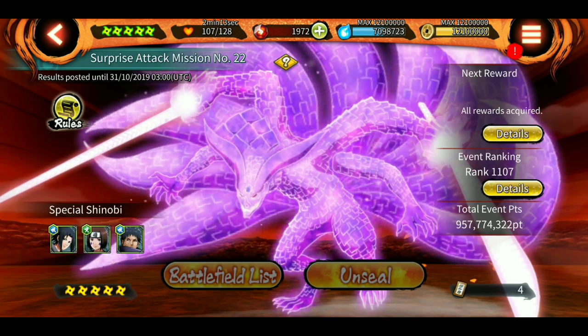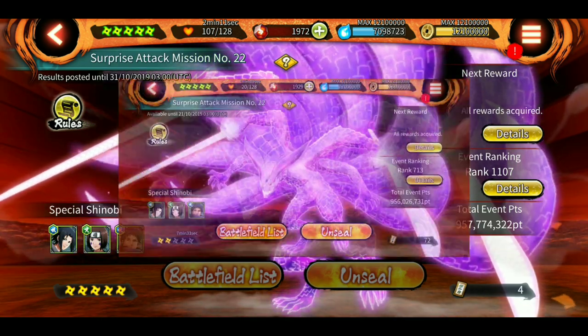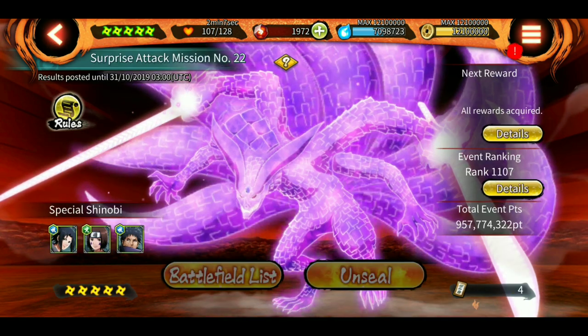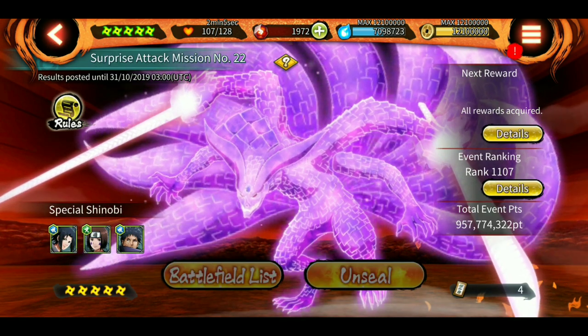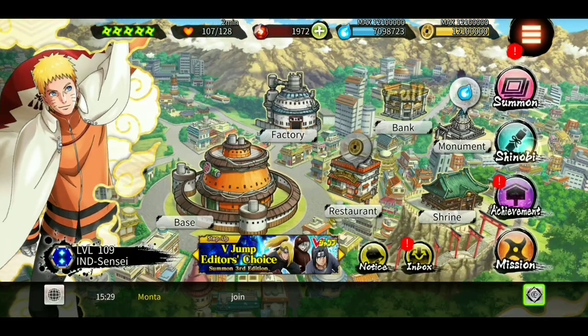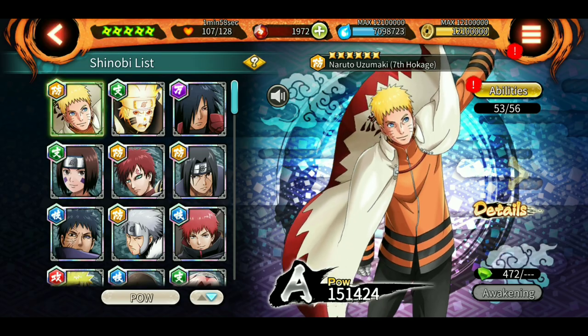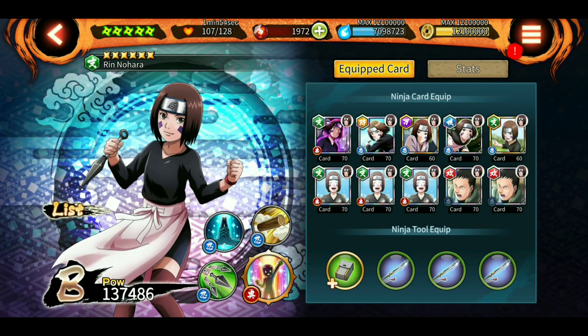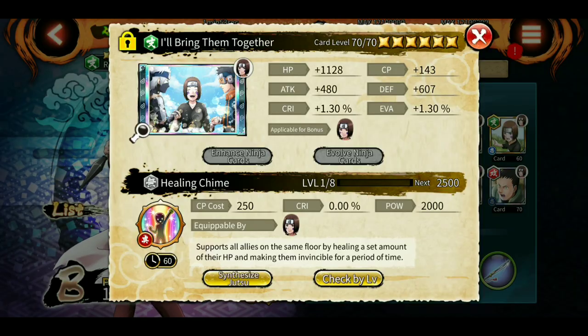Now jumping on to the sad part of this video — I left my rank at 713, but as you can see I was so close to 1000 but I dropped off to 1100 rank, so I did not get the 100 shinobites. But I did get three copies of Rin's new ultimate.